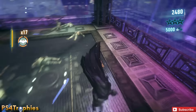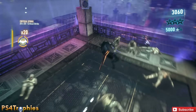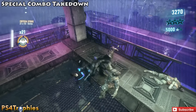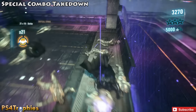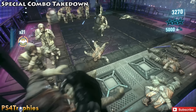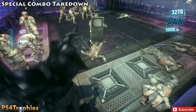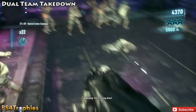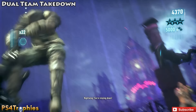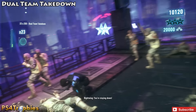The cool thing about this AR challenge is you're teamed up with a buddy, and when you fill your partner meter you can do a tag team, which counts as one of the combo moves — a special combo takedown. You need the combo meter on the left full to perform this. At the end I just do the dual team takedown by hitting L1, and I get the trophy right here.